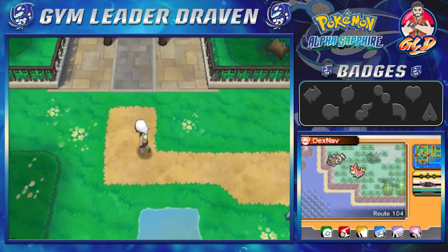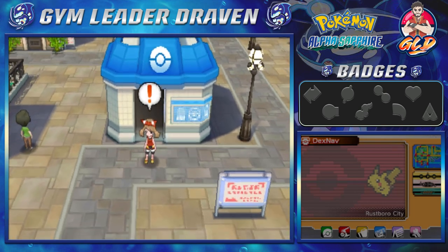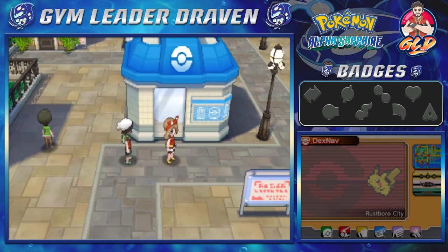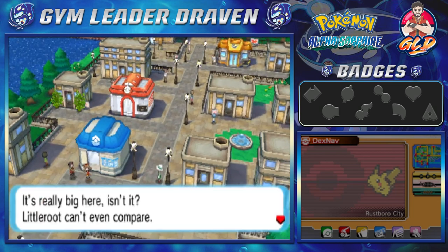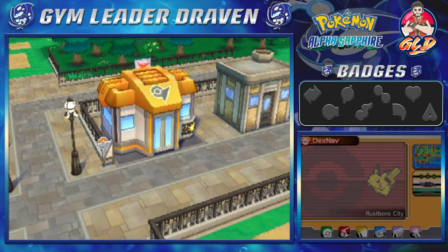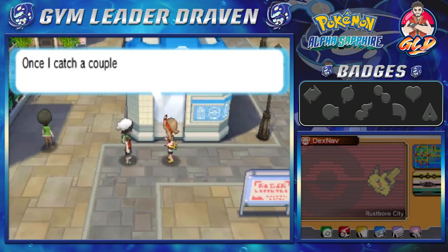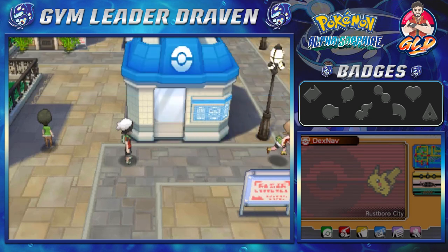Here we are guys — Rustboro City! Hello — there's our rival. 'So you made it to Rustboro too, Draven. It's really big here, isn't it? Little Root can't even compare.' And: 'Draven, have you heard there's a Pokemon gym here too?' 'Once I catch a couple more Pokemon I'll make sure to take it on with my own team — see you later!' Whatever you say.